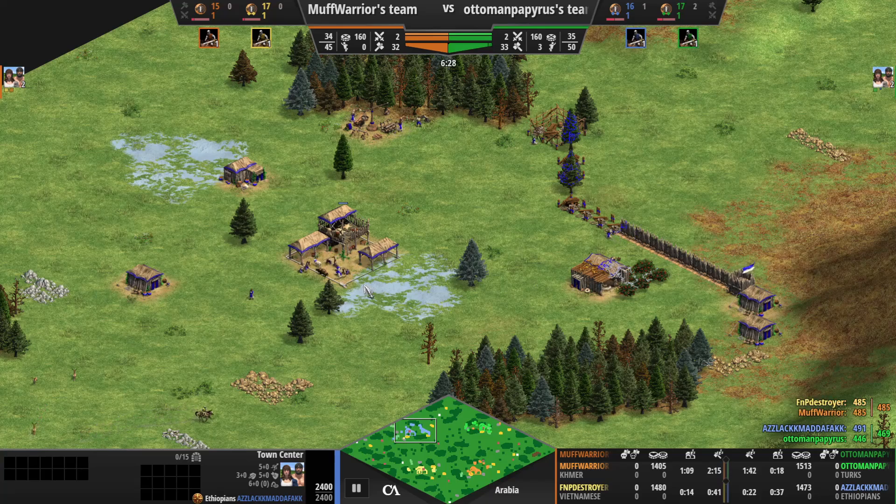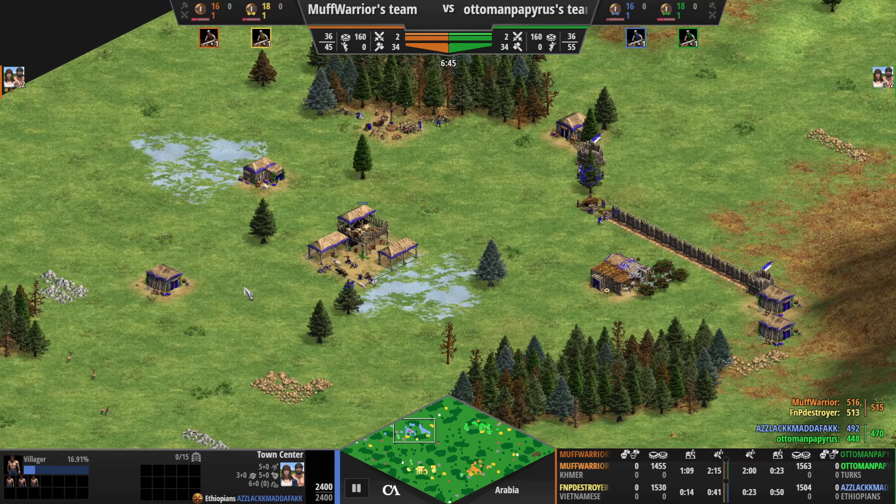We've got more idle time - looking at 45, 46, 47, 48 seconds. Idle time is a big issue; we've got up to 50 seconds of idle time in the dark age, which is massive - that's a whole two villagers' worth. You can see on the population counts yellow is 19, green is 19, so there's two villagers' difference between blue and some of the other players. Even though the other players have got a fair bit of idle time too, blue is able to start catching up a little bit.